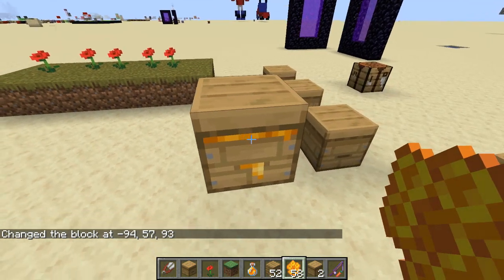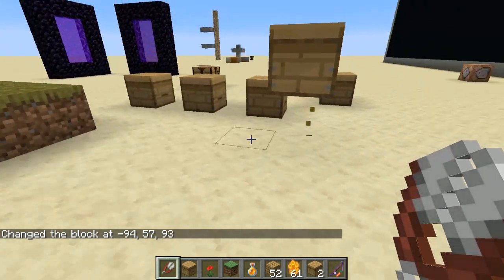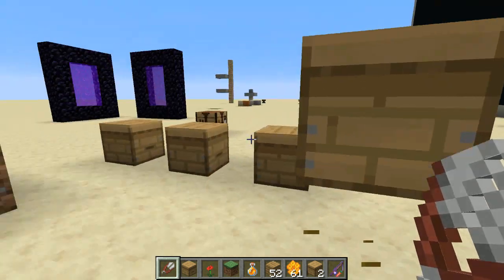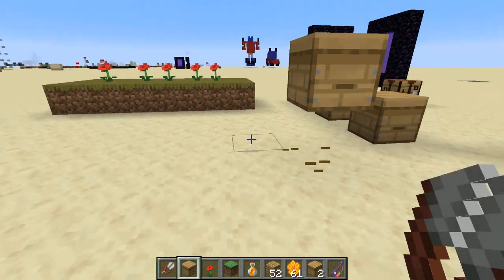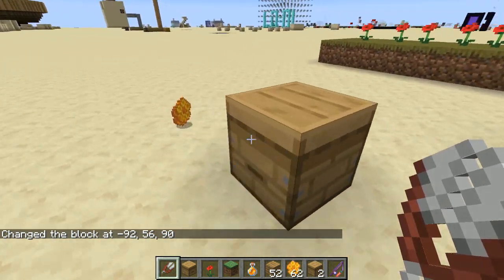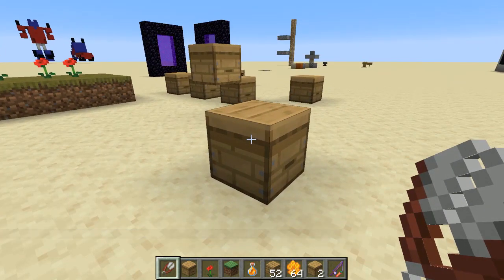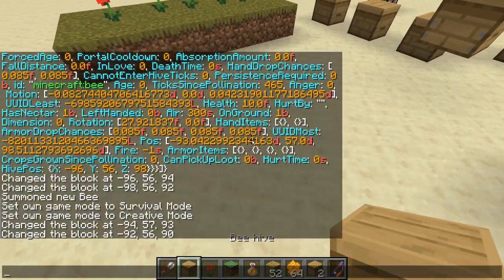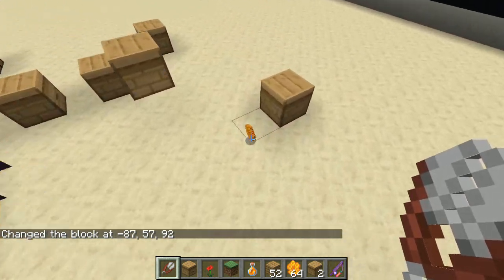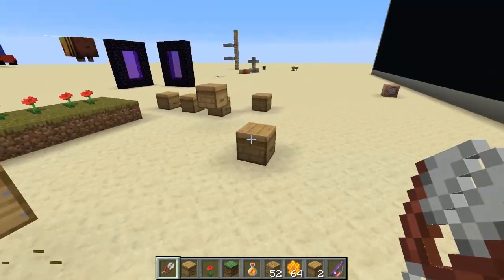I misspoke earlier — there is a way to obtain honeycomb. You get three honeycombs by shearing a beehive that has honey level five, and it brings the honey level back down to zero. Let's try it a couple of times for a good sample size — one, two, three. Yeah, it always gives you three, which is enough to craft another beehive.